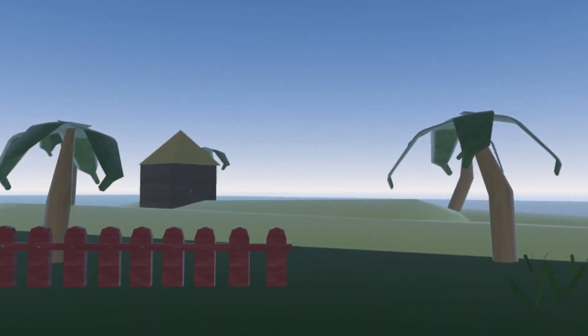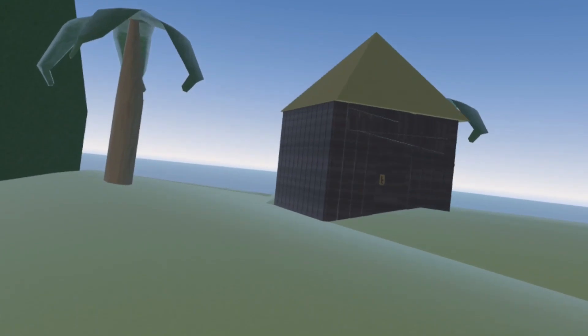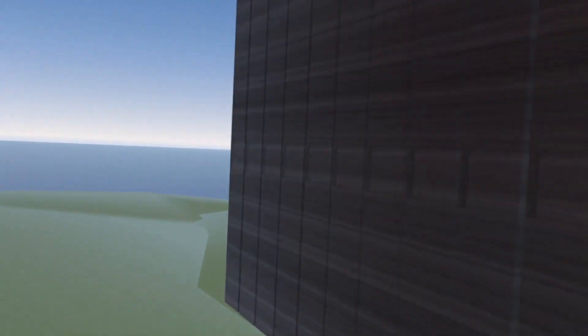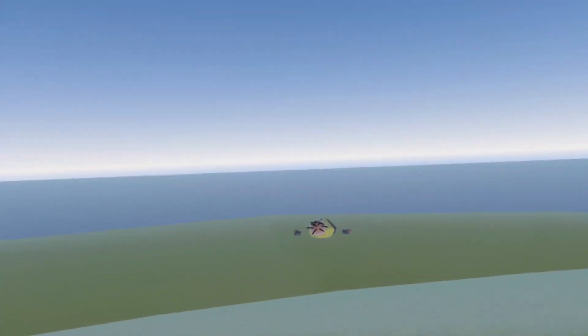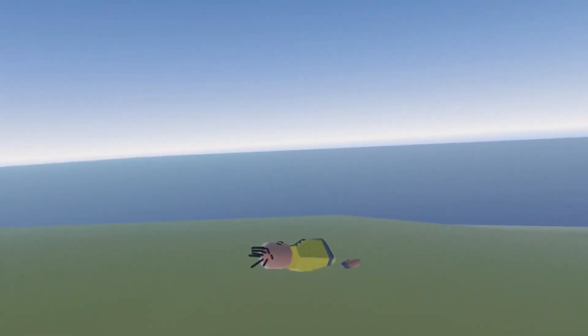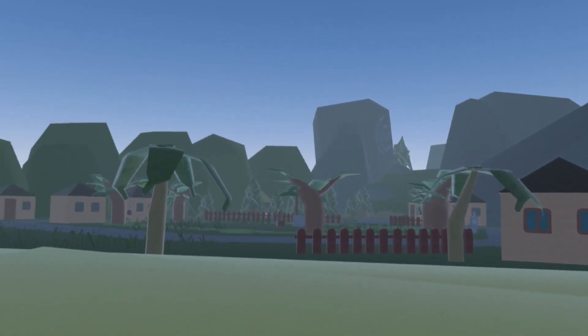There's a beach over there and some kind of hut. If you look closely inside the hut — I can see pretty well — there's a hammer inside, but we need a key for that. There's a guy at the beach that will help us continue our journey searching for the lost sheep.